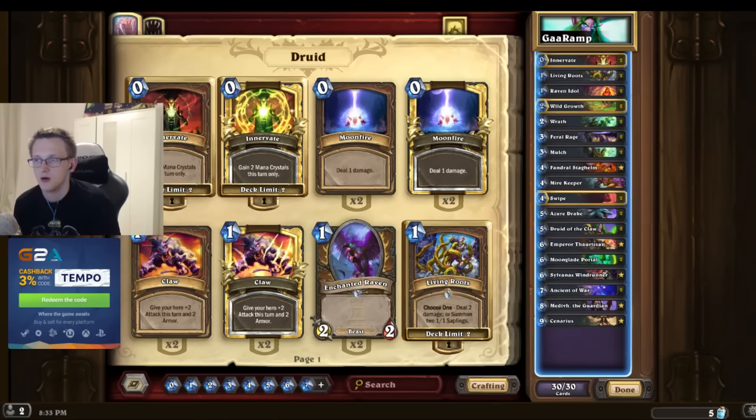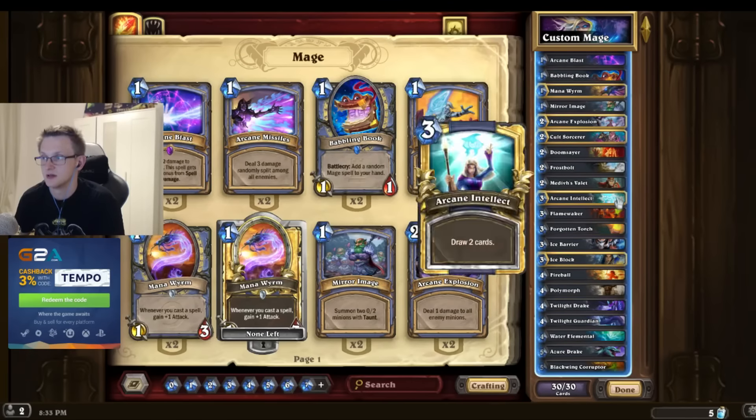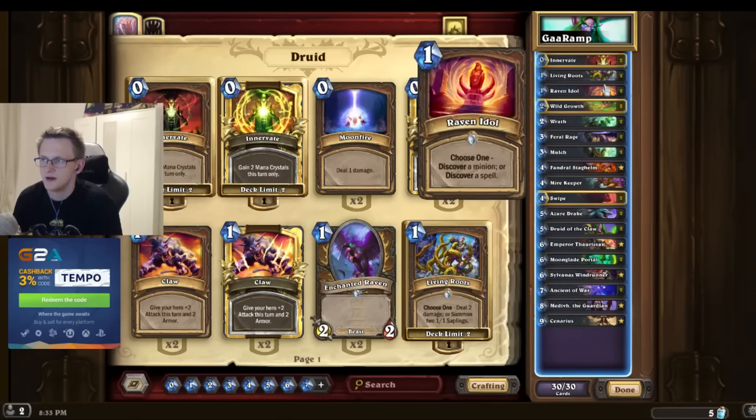Against tempo mages they play so many minions and they all have to be killed - the Sorcerer's Apprentice, the Mana Wyrm, the Arcane Golem - you just have to kill them. Double Wild Growth, double Raven Idol.